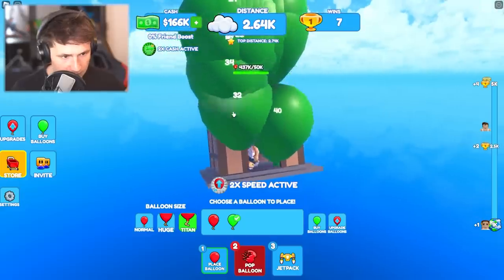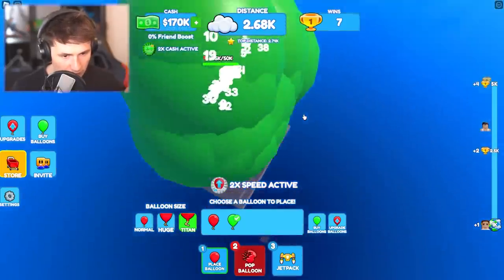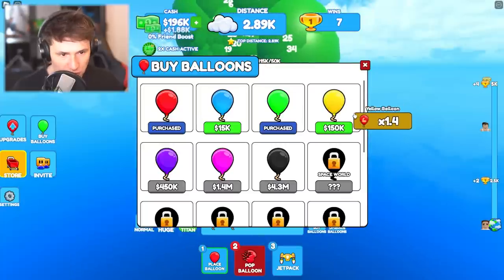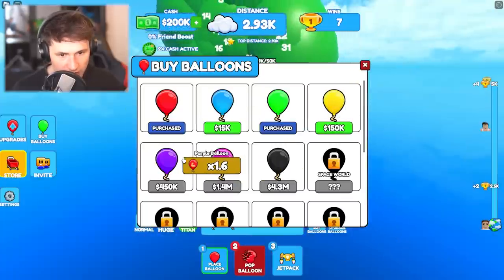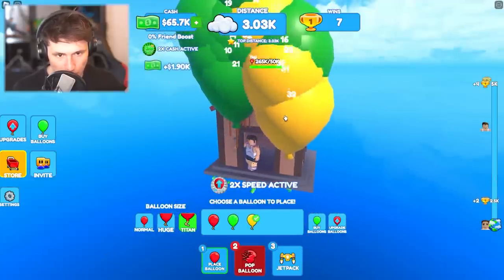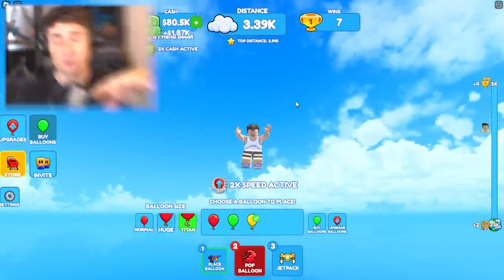We need more. It's getting wiggly. Guys, we're so high up — I can't even describe how high we are. I can't see anything, we're gone. We're gonna have to get the yellow balloon — that's gonna give us more power. I think we're ready. Goodbye, we're ready for the school bus.